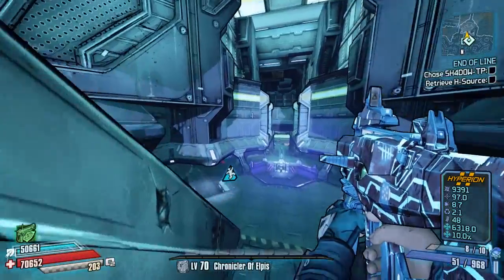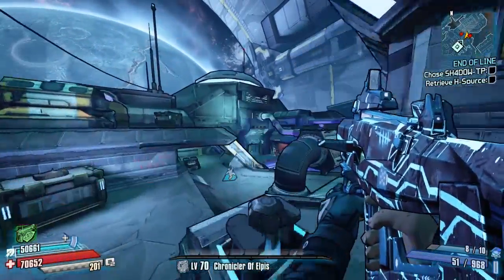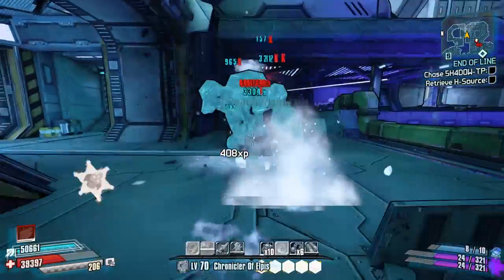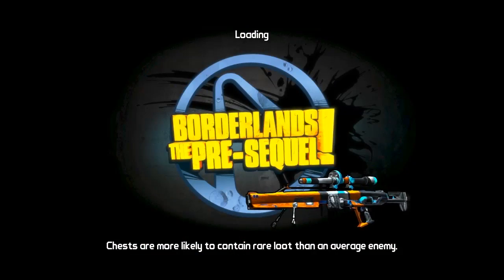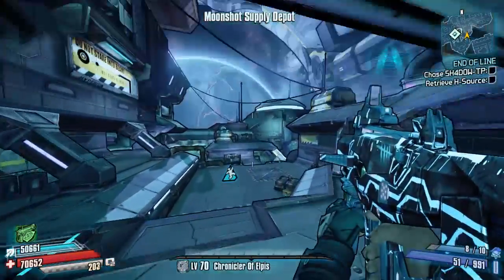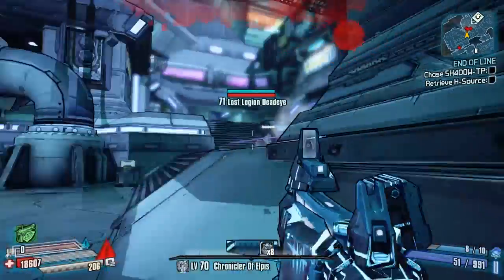Welcome back to another episode of The Hunt here on Borderlands Universe. We ended the last episode at the lunar launching station farming the lost legion power suit noob for the legendary shooting star shield. We got the meat grinder from Meathead, and then had a bit of a domestic with Meg, but she eventually dropped the Torrent. I really wanted to get some cobra farming done as well, but Meg screwed me.